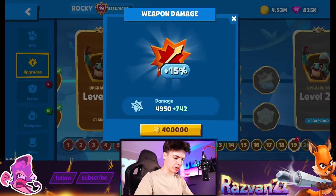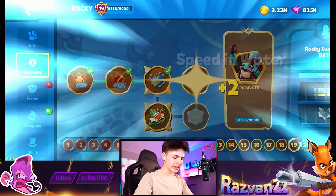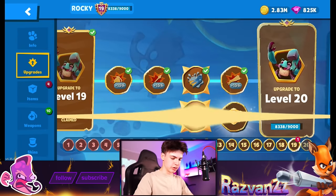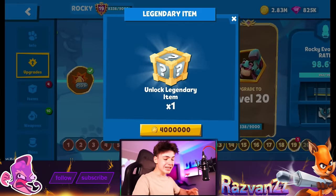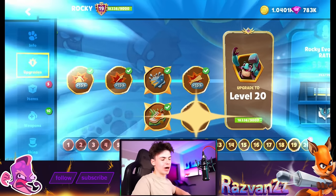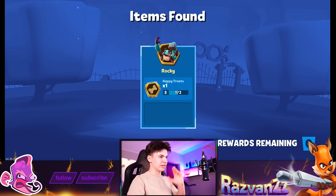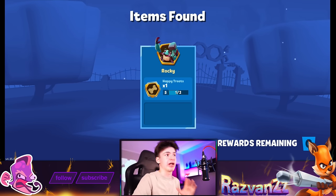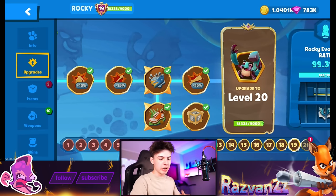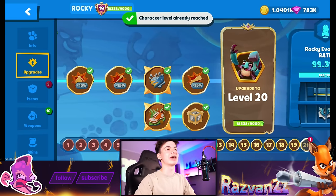Are we there yet? Something sounds strange — we're missing something. Okay, now we're doing better. We got the legendary item, and it's Happy Treats, which is genuinely quite disappointing. It's definitely not the best item — the best one is probably Fur Mode — but it's fine as long as it's a special item.